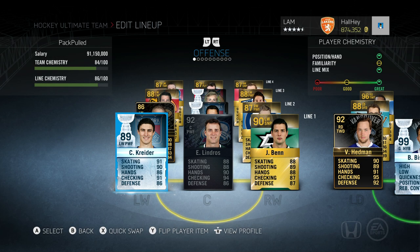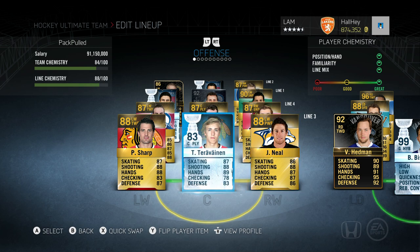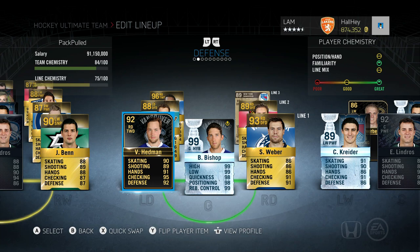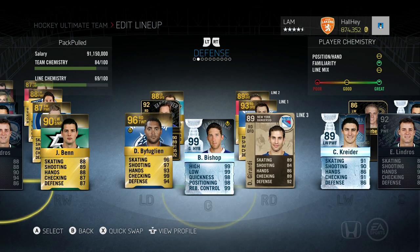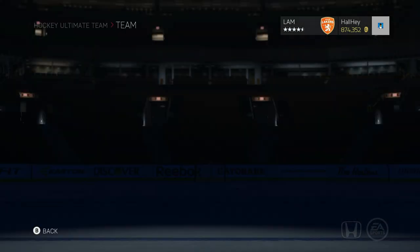Hey, what is up guys, welcome back to another episode of the Ultimate Pack Pull Team. I want to apologize — we have not made an episode in almost two weeks. But look at our team, it is ready to go. We got Chris Kreider, Eric Lindros, Jamie Benn on our second line. Stanley Cup cards, Yakupov, Silverberg, Brassard, and Wheeler. We got James Neal, Tarasenko, Patrick Sharp, Ryan O'Reilly, Ryan Johansen, and Bobby Ryan on that fourth line. For defense: Victor Hedman, Shea Weber, Carlson, Vlasic, Dustin Byfuglien, and Dan Girardi. I did boost Ben Bishop for my main team so hopefully that's not a big deal.